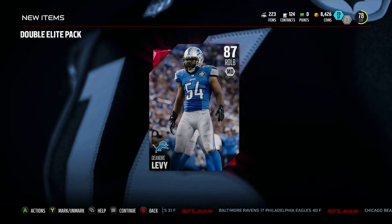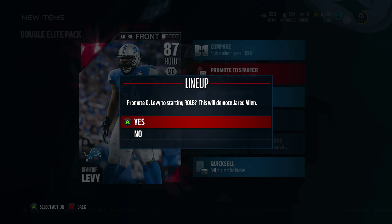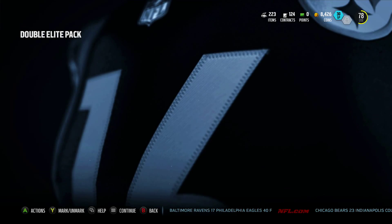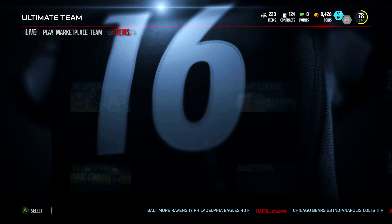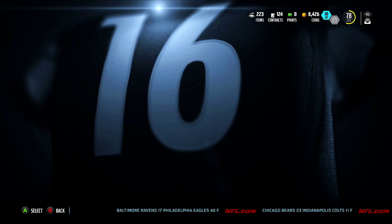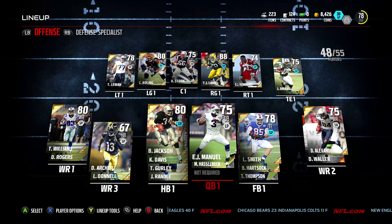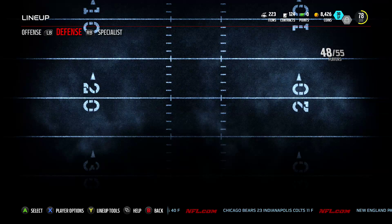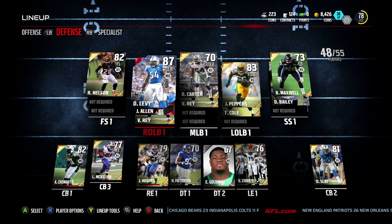We're promoting bums now. Levy, you're gonna go to the start at right outside linebacker. That was the double elite pack opening — not the greatest, but it could have been way worse. So I'm kind of happy it wasn't. An 88 lineman — not bad — and an 87 right outside linebacker is perfect for my setup.